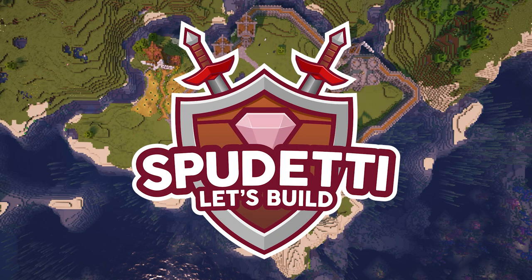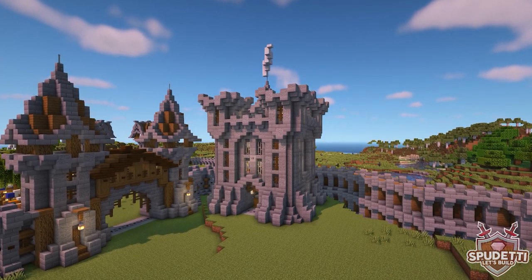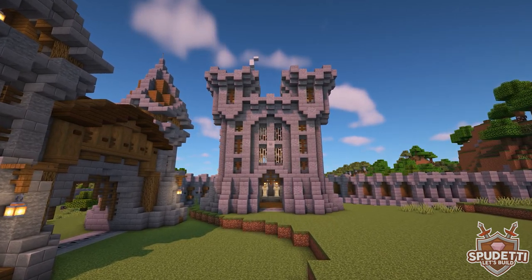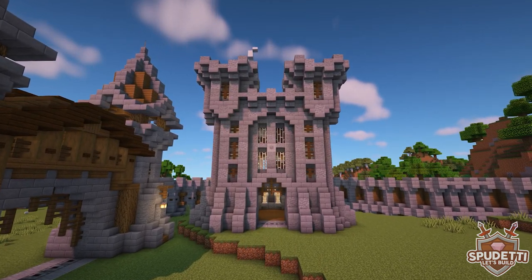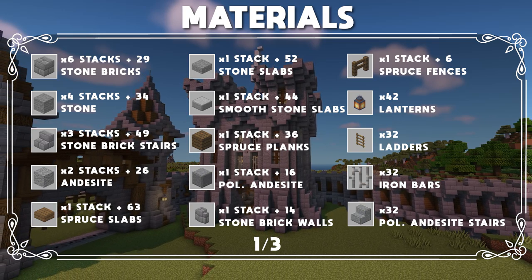Hi everyone and welcome to episode 8 of my Let's Build a Medieval Village series. This is the second part of the castle build, where we'll be building the castle keep. There's still a couple more parts left until we complete the builds in this area. If you missed the last episode where we built the castle walls and entrance, you can find the link in the description. I really hope you enjoy the video and like the design that I've come up with for the keep.